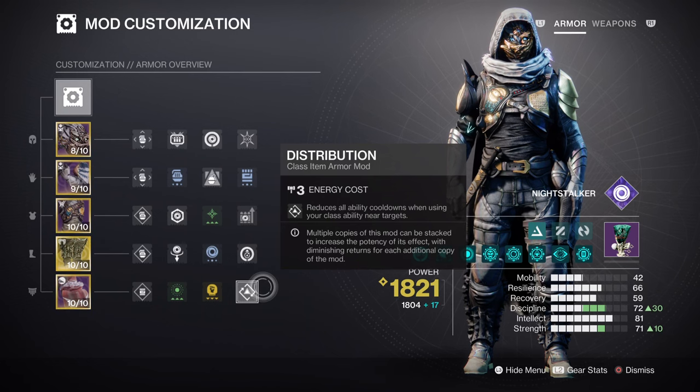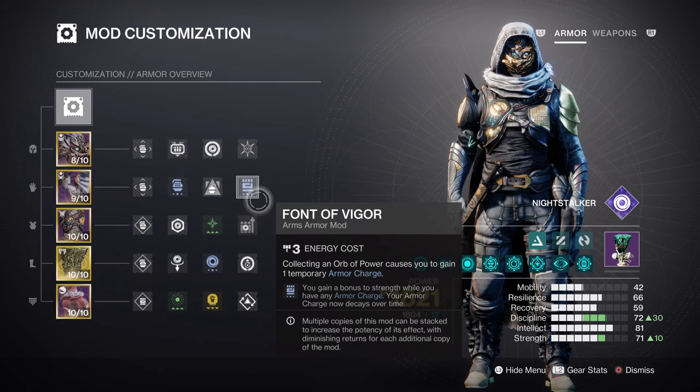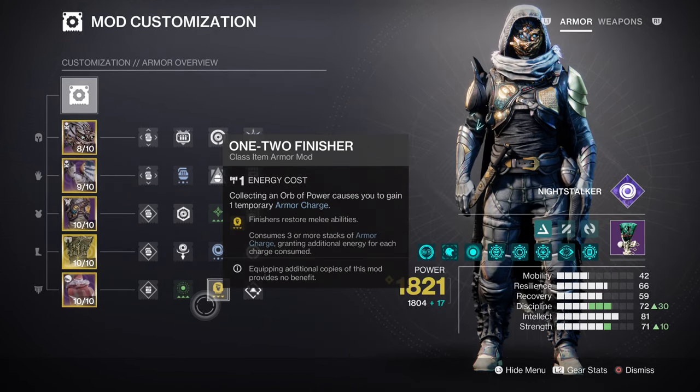Our Strength stat is also going to follow the same route as our Discipline stat at tier 7. At tier 7, applying Font of Vigor will push this stat all the way to tier 10 when active and will give us a 46-second cooldown for melee use. Melee will be used here and there, and with Absolution and Distribution in hand, you won't generally need anything else to support it, although having the 1-2 Punch finishing mod is helpful for emergency usage.